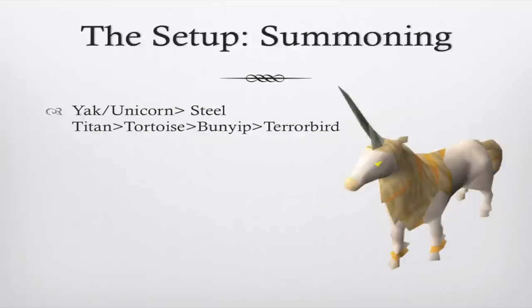For summoning, your first choice is either a Yak or Unicorn — I prefer the Unicorn but it's up to you. Then you can use a Steel Titan or Iron Titan, and after that a Tortoise, Bunyip, and lastly a Terror Bird.